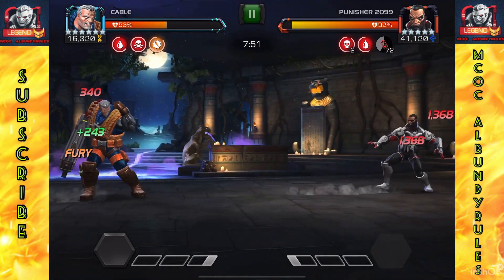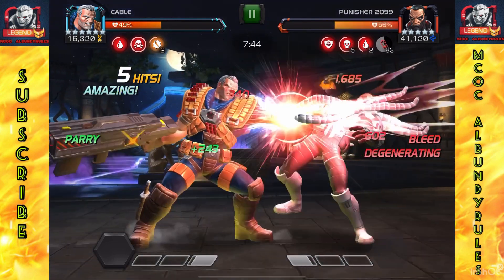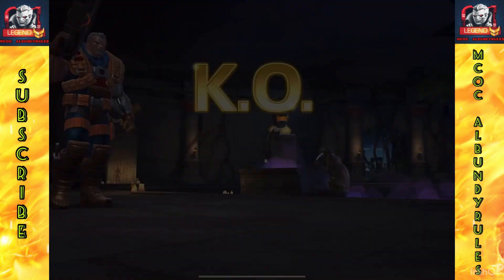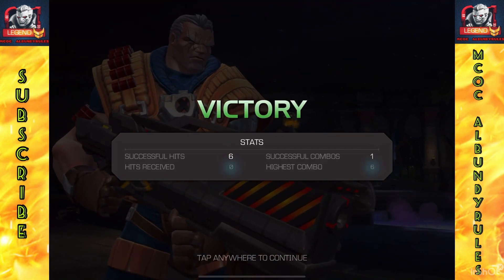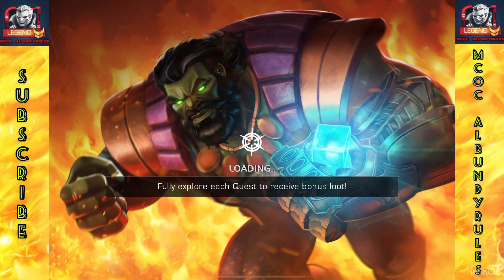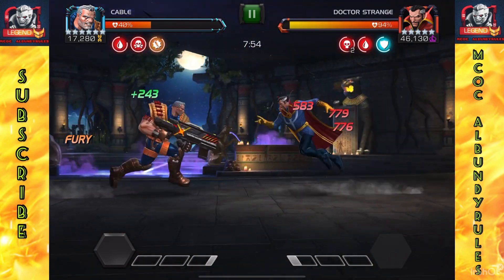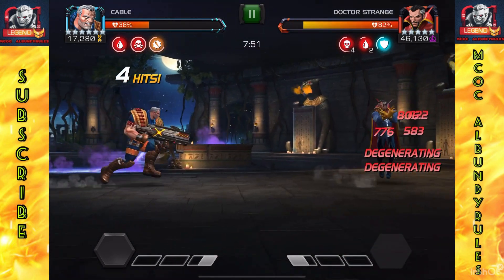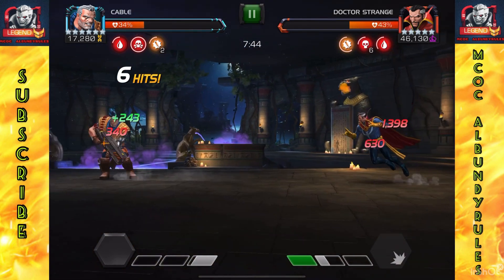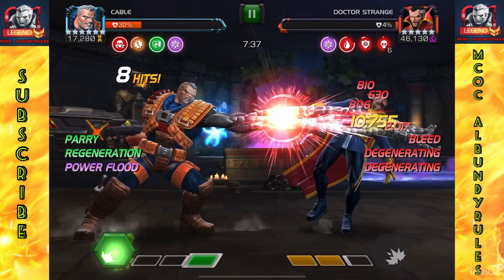That way I don't have to worry about dealing with specials or trying to dex or block damage. I see I got enough DOT going to let them finish themselves. Now we've got Punisher 2099 — see those red DOT numbers degenerating, let them melt, and boom, down he goes. He comes flying at me and just somehow does a complete 180 and falls face down backwards. Now we've got Doctor Strange — barely respectable health pools just melting away.